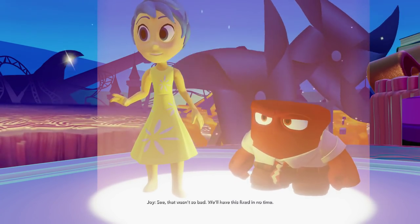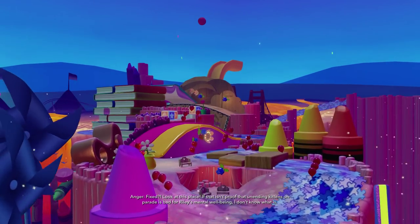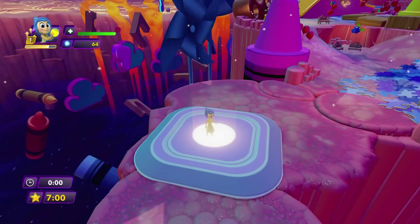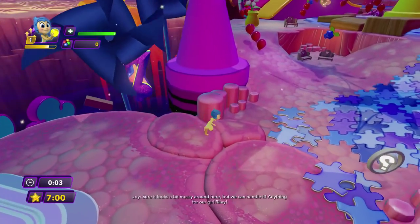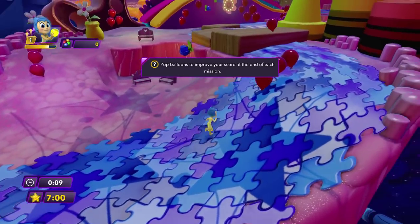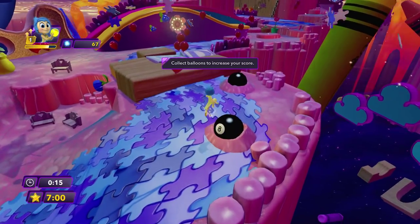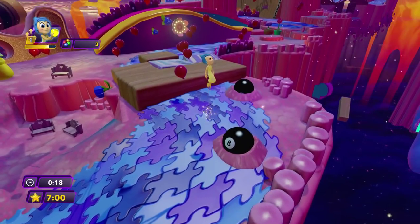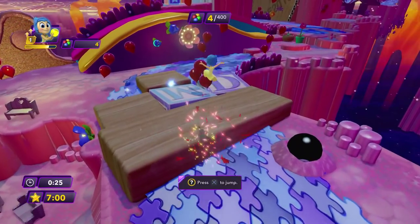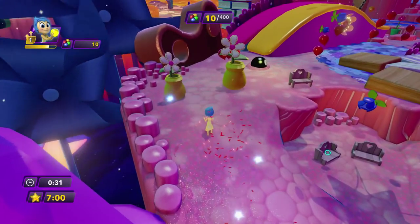Alright, so Anger and Joy have come along and we are going to be playing as Joy. We are ready to get going. Pop balloons to improve your score at the end of each mission, so let's get some of these balloons. I'm not sure what these pool balls are doing — they don't seem to do anything, so I'm going to have to look into that. But let's collect some balloons here.